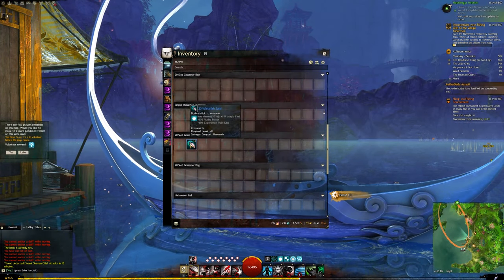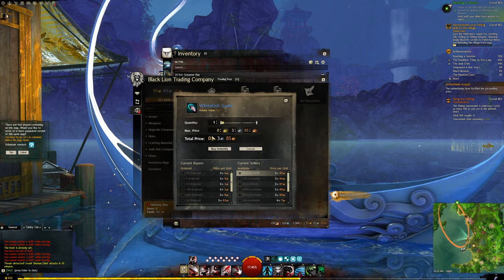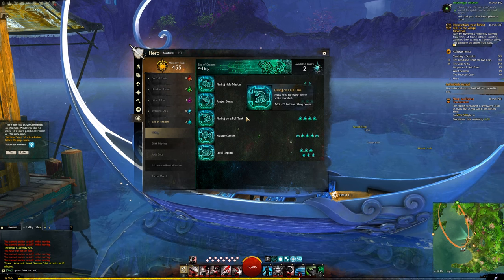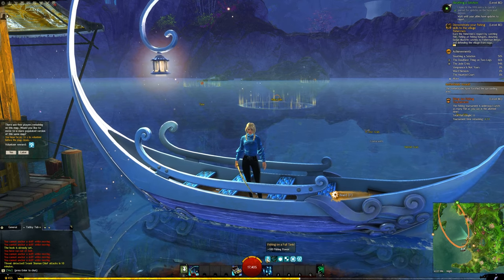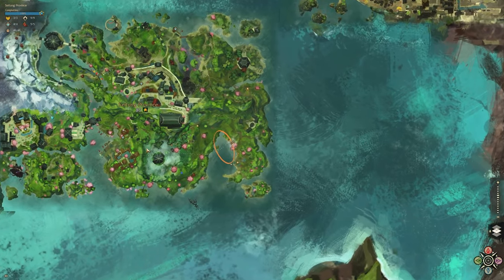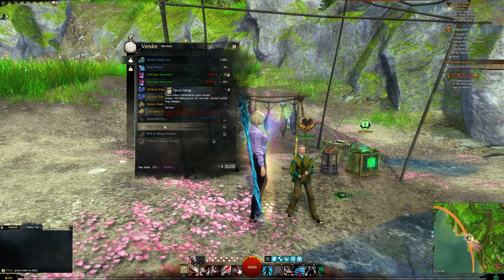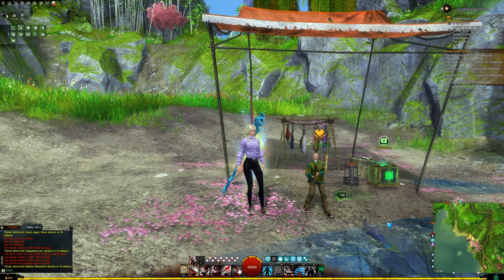There are certain types of foods you can eat that will give you 150 fishing power — I tend to go for the White Fish Sushi as it tends to be the cheapest on the Black Lion Trading Post. We also have leveling up our fishing mastery track; each level adds +20 to your base fishing power. Fishing on a full tank will give you +100 fishing power when you have some food eaten. There's a heart vendor you can complete in Seitan Province that, once complete, lets you purchase tips on fishing from Fisherman Benyo for 1050 karma, giving you +50 to your fishing power.